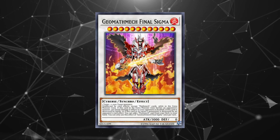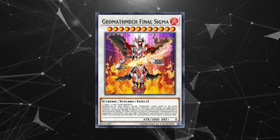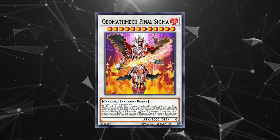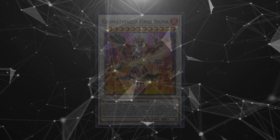Mathmech Final Sigma is a level 12 synchro that is unaffected by other cards' effects and deals double damage from its 3000 attack. I see this card being potentially powerful in control matchups and as a finisher. Thanks to Baxia's status as an awesome level 8 extender, the Sword Souls also have access to the rank 8 toolbox, but I'd be surprised if they used it regularly since they already have access to the most essential effects through their synchro toolbox, which they can access more consistently.